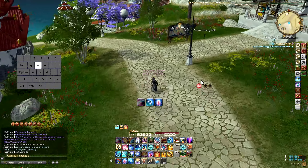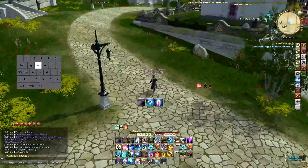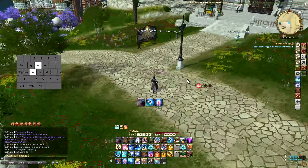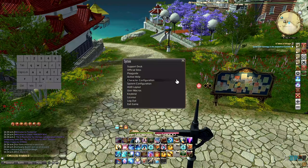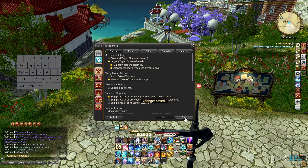First off, let's talk about the two different types of camera settings: the standard and legacy type of settings. With standard camera setting, it's mostly based on where your character is facing, but the downside is that when you're moving backwards, your character will not turn around to move, but instead will slowly walk backwards.